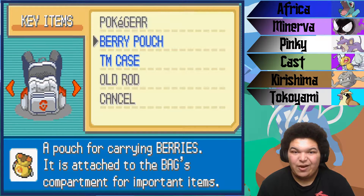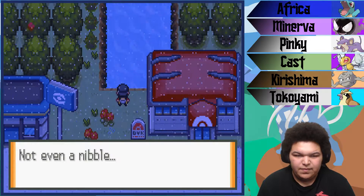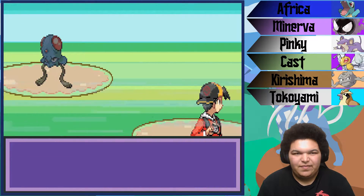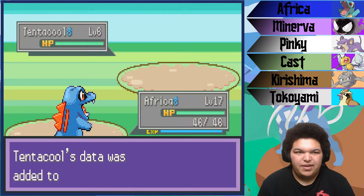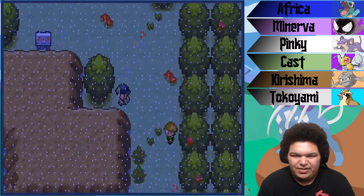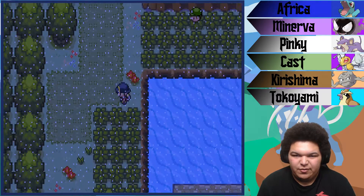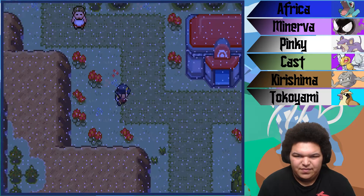We're gonna sit here and get this encounter real quick because more encounters the merrier. Can we actually get one? There we go — what's it gonna be? Show me a Magikarp. It's a Tentacool. Actually, you know what, that works too. We'll nickname you Jelly Belly. I would go back down to Cherrygrove too, but it's probably only gonna be either a Tentacool or a Magikarp, so I think we're good with the Tentacool.